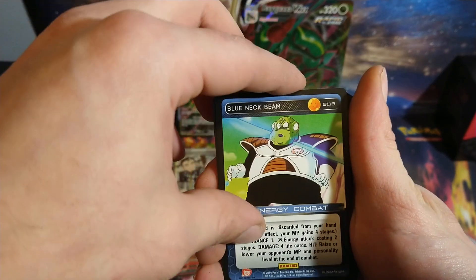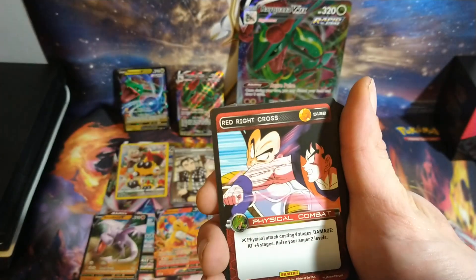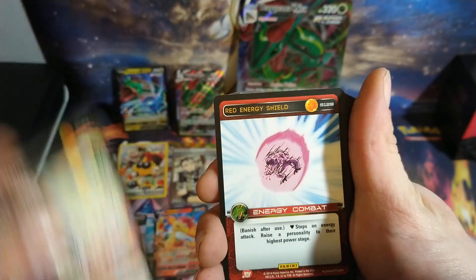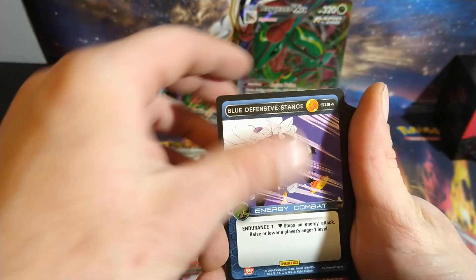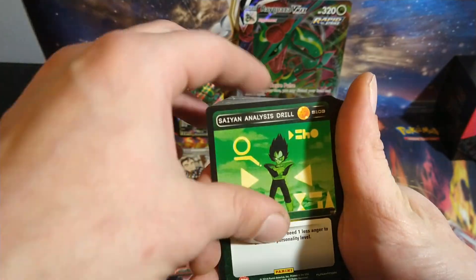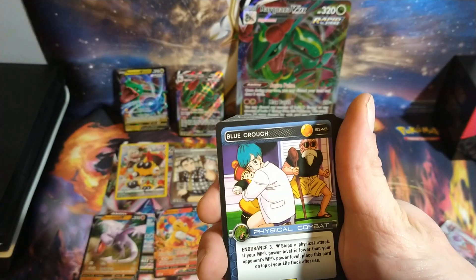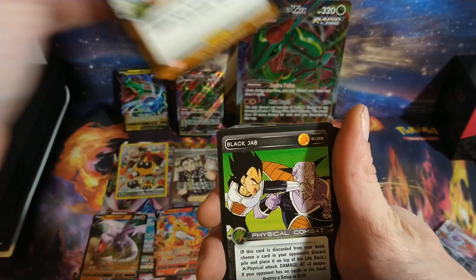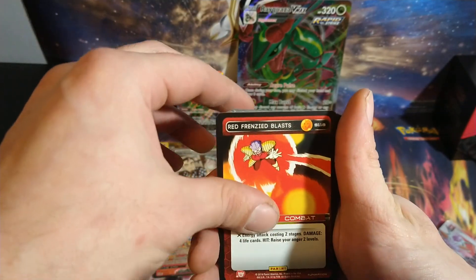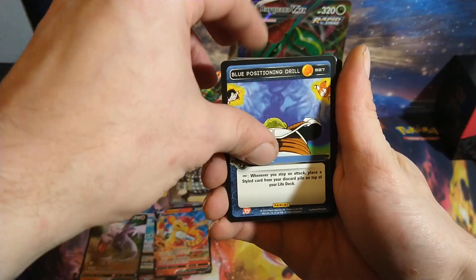And that's just a bunch of random — we got Queeg and... I forgot his name. We got Goku fighting. We got Vegeta and Goku. Frieza. These seem like they're like the equivalent to trainer cards for Pokemon. Orange Energy Catch, Black Speedy Dodge, Red Frenzy Blast, Orange Celebration, Blue Positioning Drill. Yeah, it seems like these are just like — the artworks are cool.